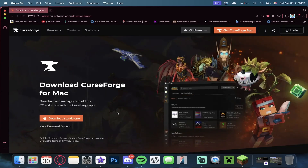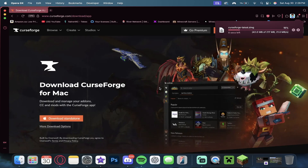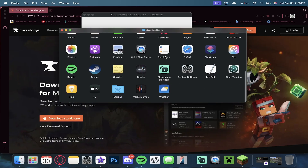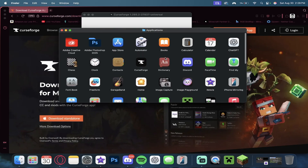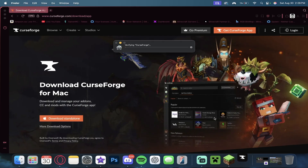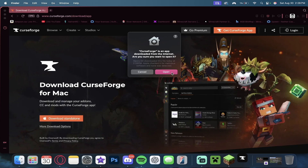Head over to curseforge.com/download/app and download the standalone app right over here. Now we're going to wait for it to finish, then double click to open it, drag it into our Applications folder, double click Applications, find it right over here, and double click to open it. Now we're just going to close all of that out and press Open.